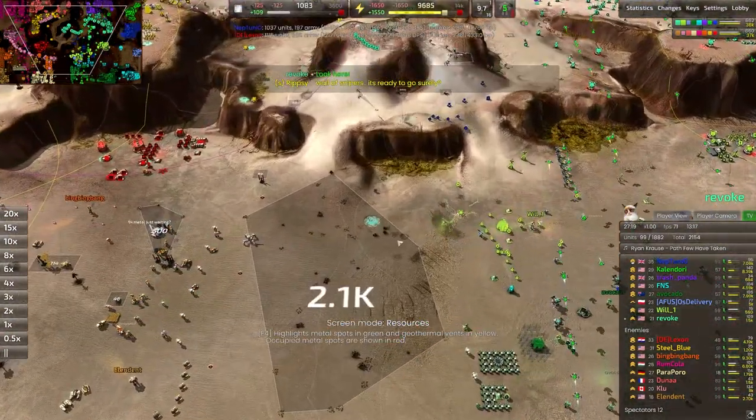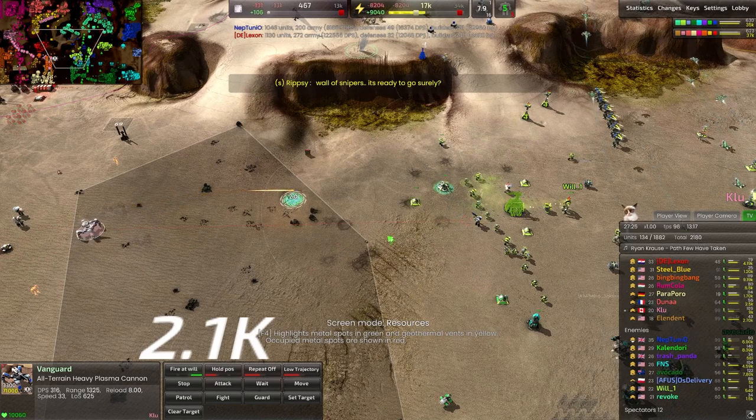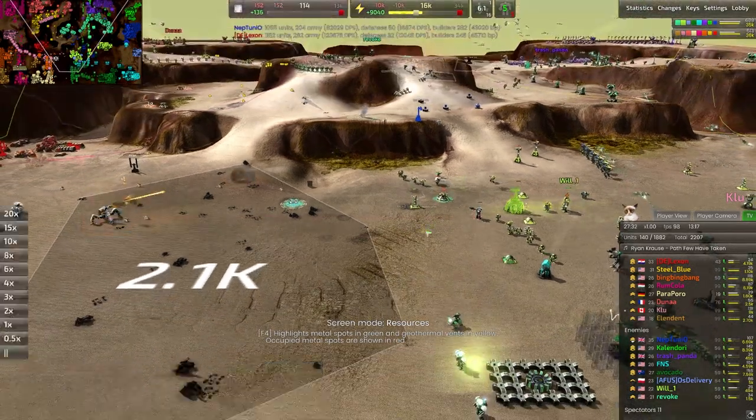They stole Shai-Holud tech. Vanguard is out on the front line, and that's a really powerful siege option — that super heavy siege cannon. Fire away from a super long distance and you can just watch the devastation.